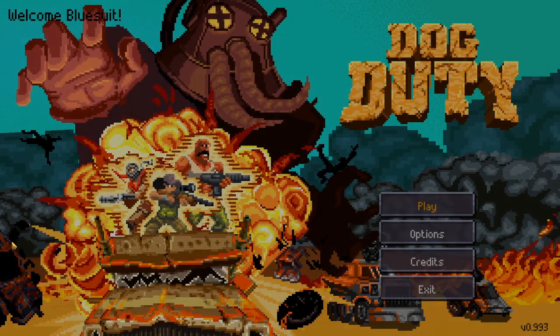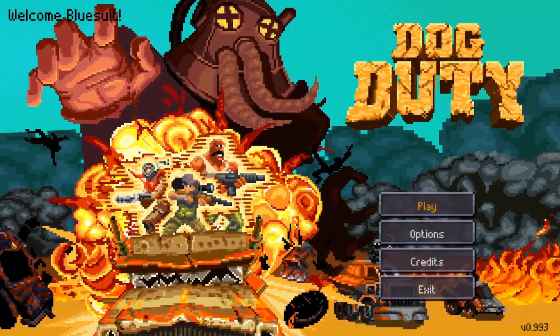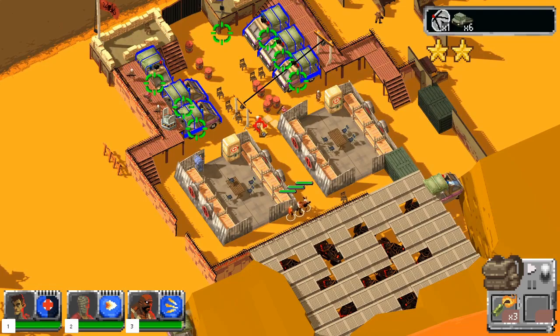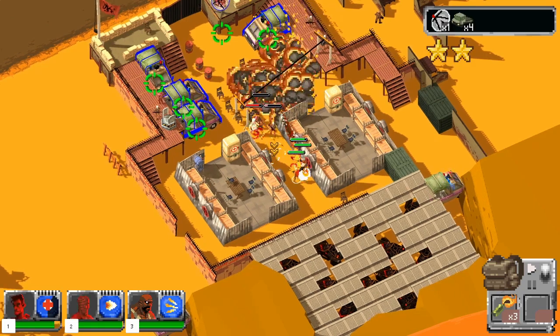The story, which is complete in its current stage of early access, definitely takes a backseat to the gameplay. You play as the forces of good and you're killing the bad guys — it never really gets any more complicated than that and it doesn't really need to. Dog Duty is all about blood and bullets, and I was happy that wasn't broken up by unnecessary dialogue.